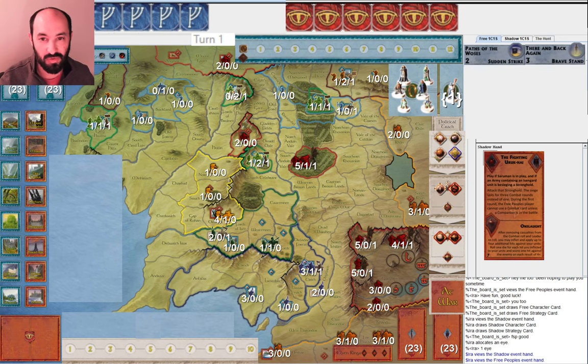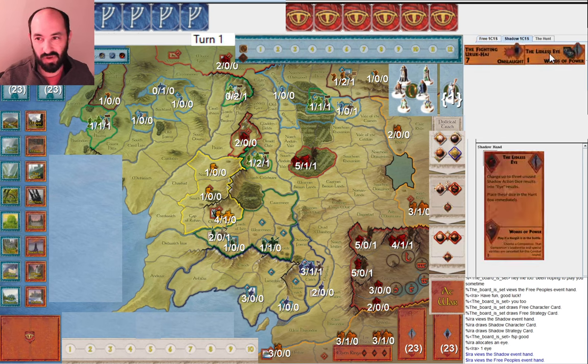They particularly requested playing Free People and wanted to not use any action tokens, so we didn't use action tokens. They started with Path of the Woes' There and Back Again, and I had Fighting Uruk-hai and Lidless Eye. I don't find Lidless Eye particularly useful, but Fighting Uruk-hai is certainly a convenient card early on — really any time.